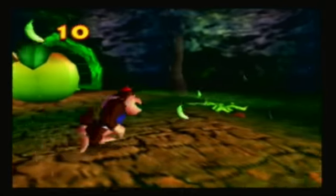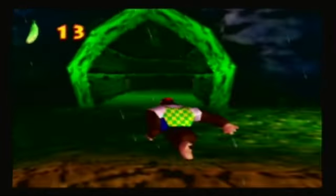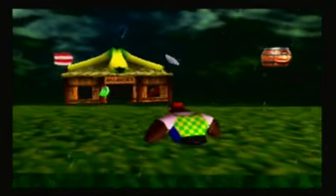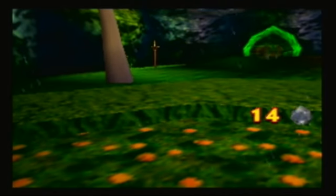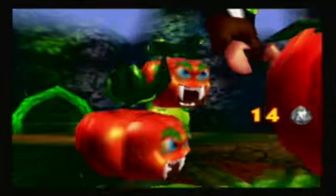These guys are really annoying unless you can figure out a way to kill them, and I'll demonstrate that now. Also, this is where Funky is, and he actually does have an upgrade for us right off the bat here in level 5. But first, I want to get rid of these tomatoes. What you have to do is, when you're Hunky Chunky, just stomp on them.